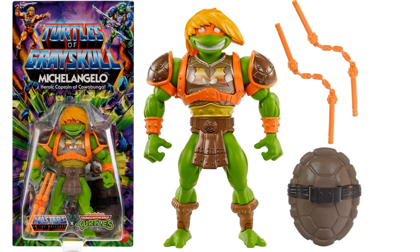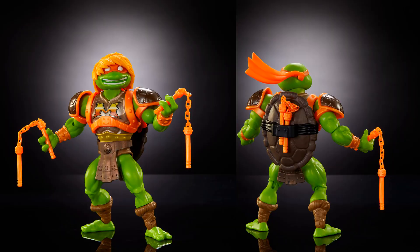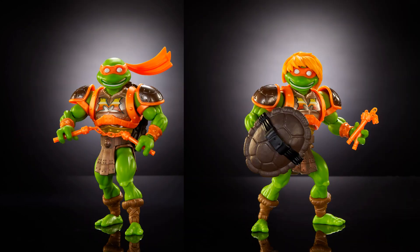First off, here's your Michelangelo — Heroic Captain of Cowabunga. With his shell, shield, and nunchucks, with his long hair wig and battle armor on. On the back of the package you can see the hair does come off, and he's in a battle with Hordak on the back. Here you see him in action with and without the wig on, his nunchucks that can store in the shell, and of course the shell comes off as a shield as well.